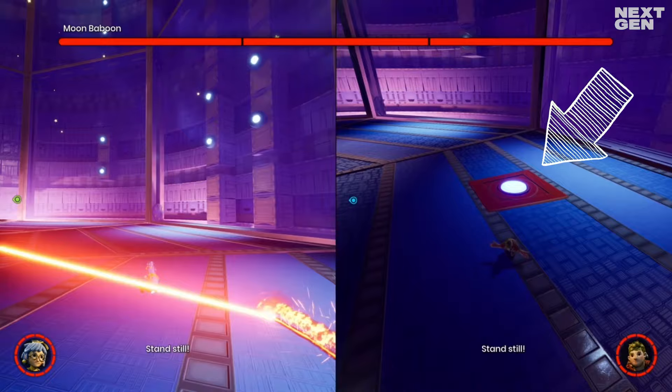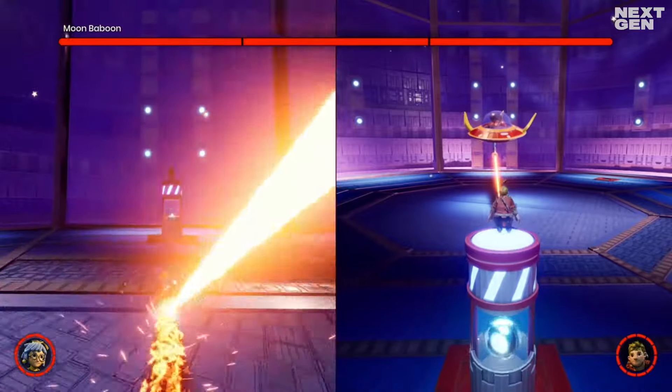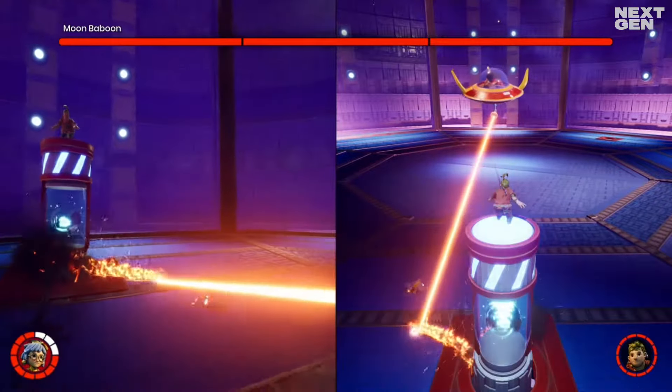Once Cody steps on it, it will eject from the ground. Now the player that controls Mei should run behind this structure in order for the laser to short circuit.